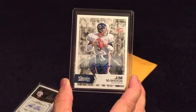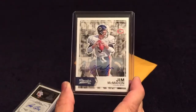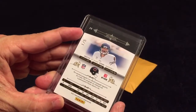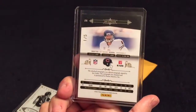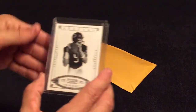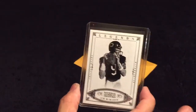And we have a McMahon out of 15 from 2016 Classics, autographed — very cool. And we have a Jay Cutler National Treasures 2011, this is out of five, numbered one out of five. And then we have another one of those McMahons — oh wait, this one's out of 99, take that back.